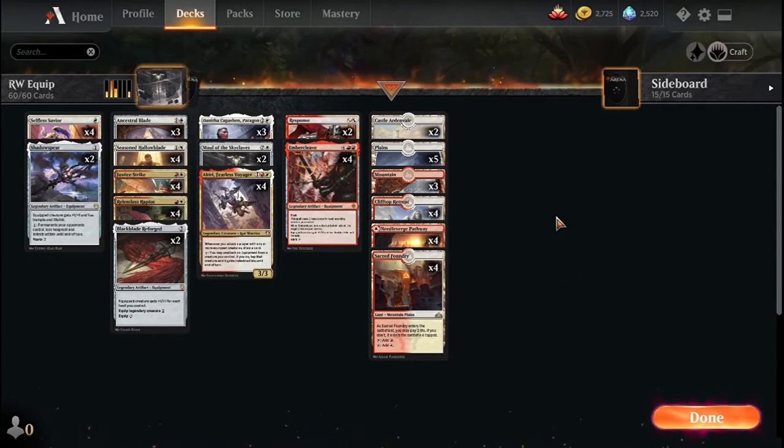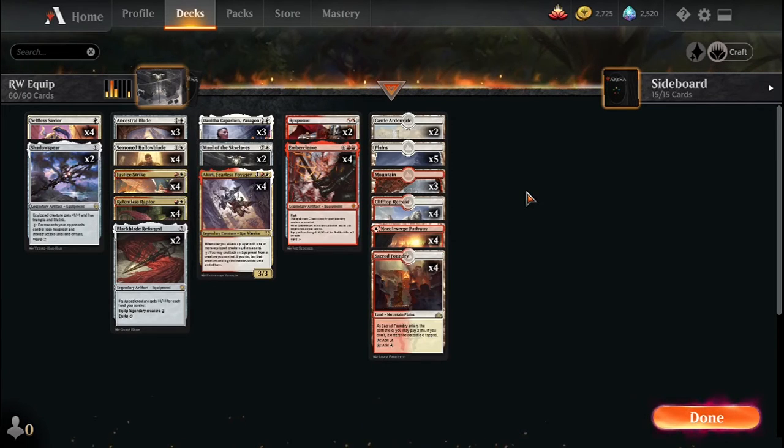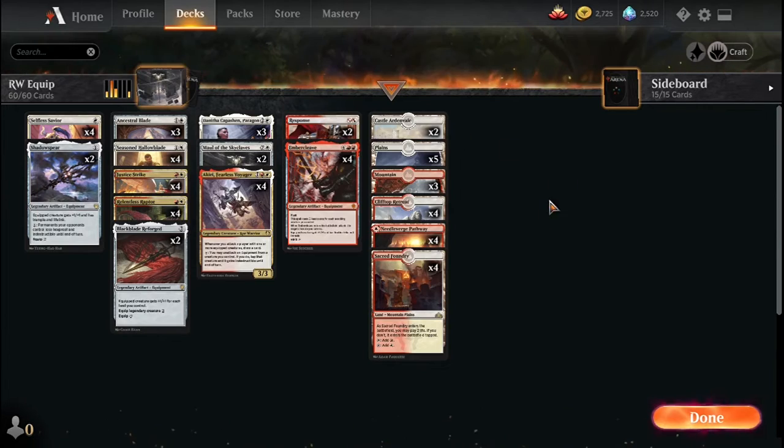Looking at the land base, we have four copies of Sacred Foundry, four copies of Needleverge Pathway slash Pillarverge Pathway, and Clifftop Retreat. I wanted to limit the amount of tapped lands, so we have three Mountains, five Plains, and two Castle Ardenvale — pretty good in the deck because if you have nothing else going on you can make a Human to equip your equipment to. So 22 lands total, which is pretty serviceable.